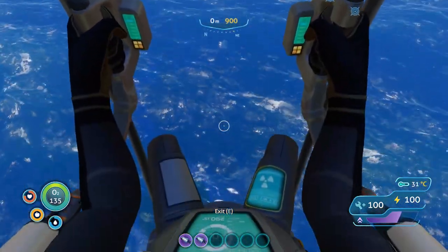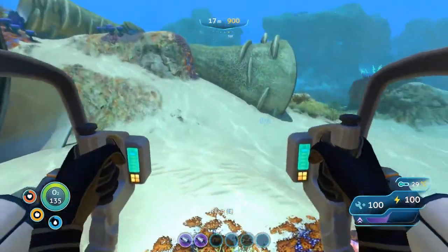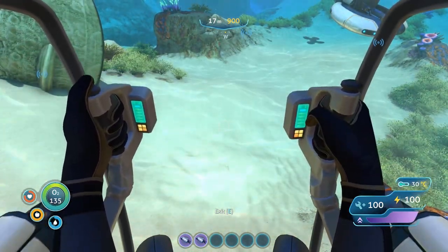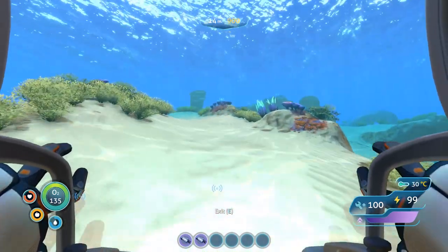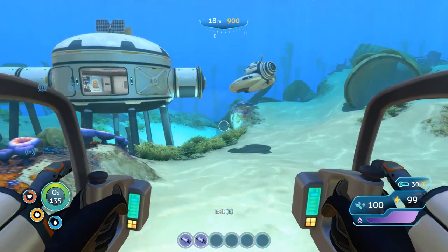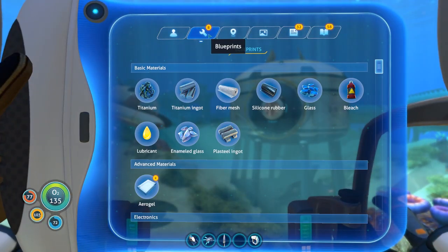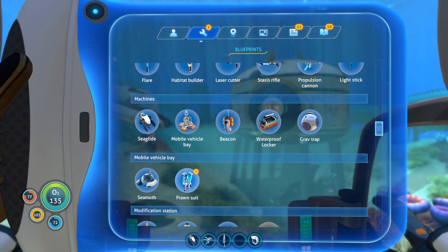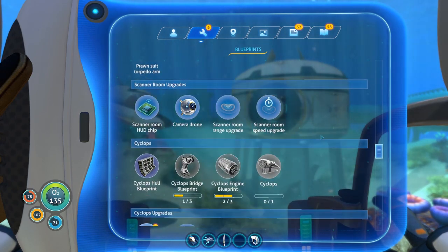Oh whoa! Hey, we can fly out of the water - that's cool! Oh and then you can jump! What does right click do? Bam bam - that's cool! This is neat! We really need to go get the cyclops now because you can park these things inside the cyclops. This thing's so cool! Didn't we have the drill arm for this thing? I need the drill arm so we can start gathering up some of those things.